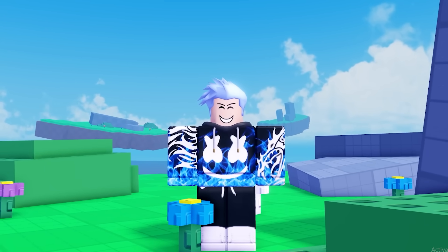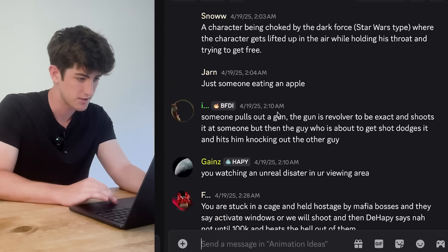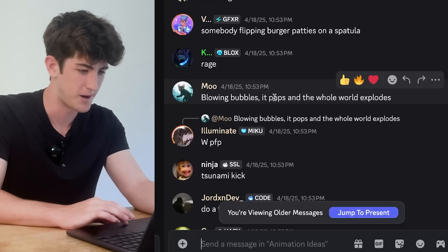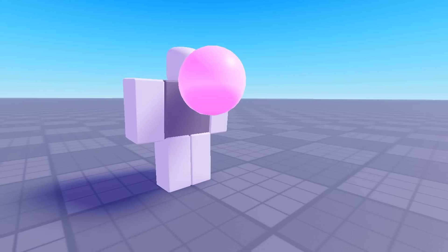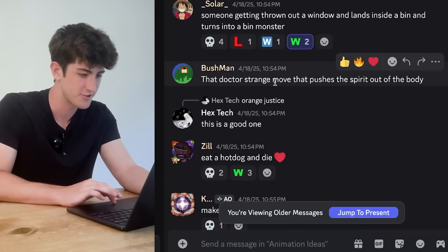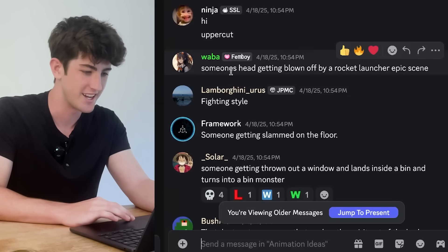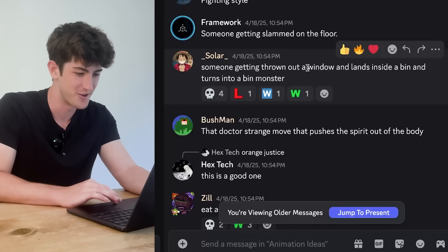Alright, I think it's finally time that we go through your replies to my post. If you want to be featured in future videos, be sure to join the Discord server linked below. Oh my gosh, there's so many responses. Orange justice. Blowing bubbles - it pops and the whole world explodes - I'm definitely gonna do that one. That Doctor Strange move that pushes the spirit out of the body - wait, that's a cool one actually. Someone's head getting blown off by a rocket launcher.